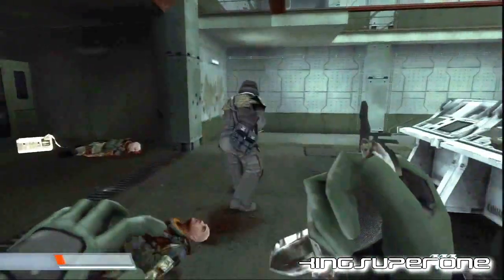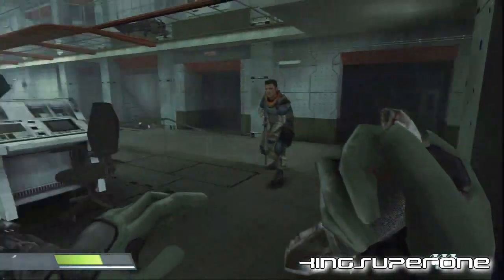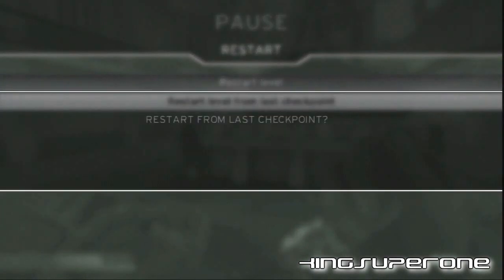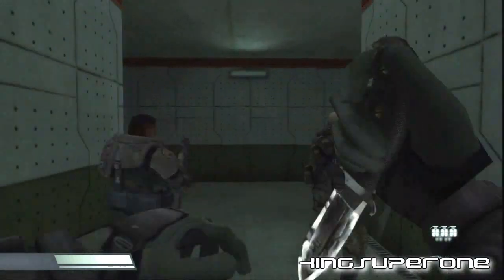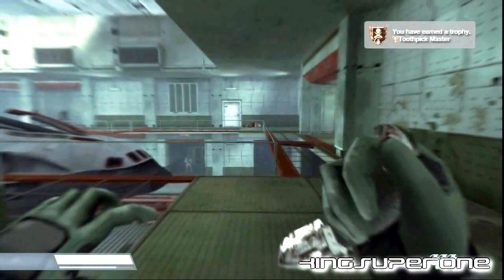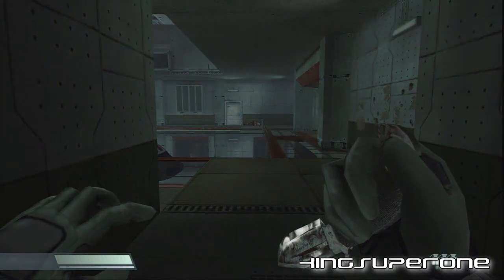The main control panel lets you raise the shuttle platform. Keep out of sight. Be careful — it's crawling with Helghast. Look! A shuttle. We can use it to get out of here. First, we must raise the shuttle. Let's go!